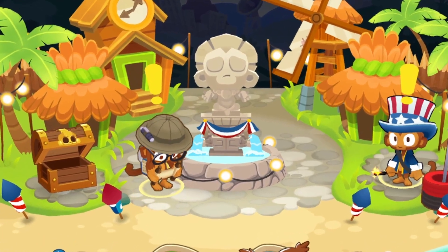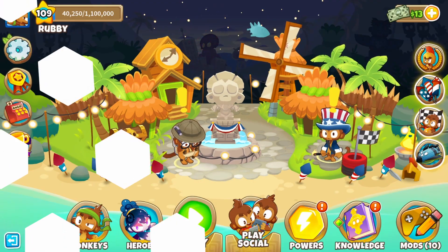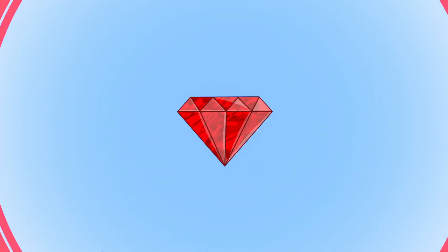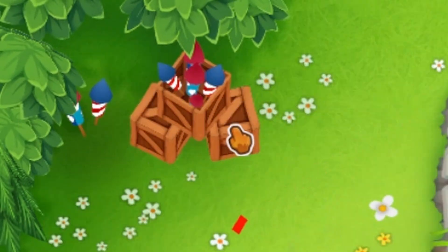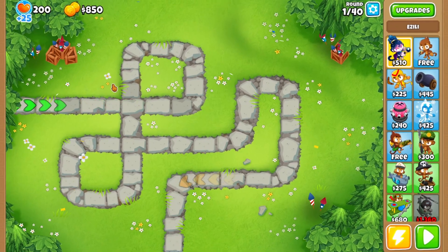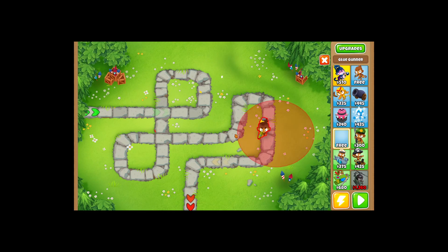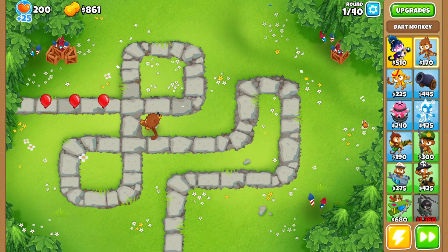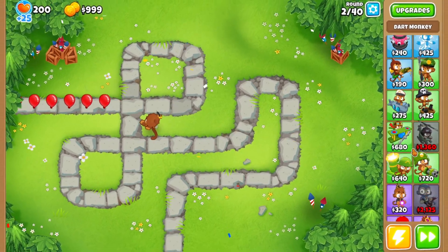Today we're gonna be seeing whether a 5-5-5-5 farm or a farm paragon will make more money. We're in Monkey Meadow and there's some kind of collection event going on. Some of you in the comments are gonna roast me for not using Benjamin with farms. Let's start off with our free glue monkey — who starts with dart monkeys? We're gonna play on easy because I don't want to spend money on continues and I'm not in the challenge editor, which means I'm in danger because I suck at this game.